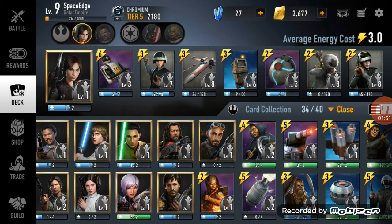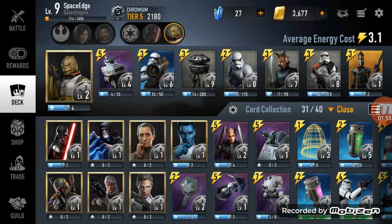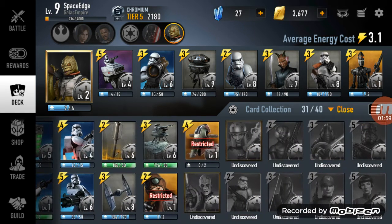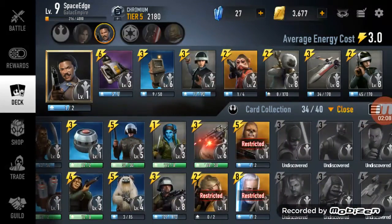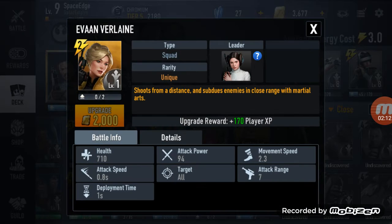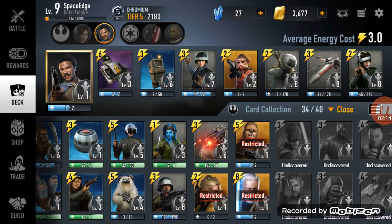That does it for today's video, guys. Once I collect all the Imperial villains I'll make a video about that. But currently I only have eight of them. I'm missing the Grand Inquisitor and Agent Kallus. Maybe I'll do another video if I get their uniques. The only uniques I have are Nine Up, Chewbacca, Verlaine, and Ben Kenobi.